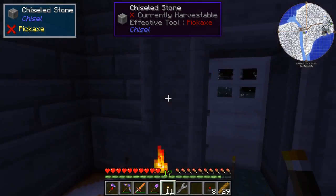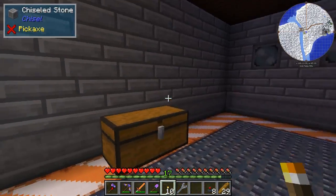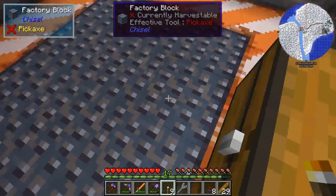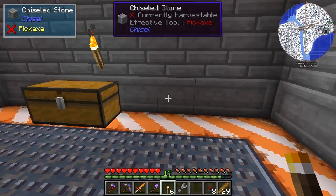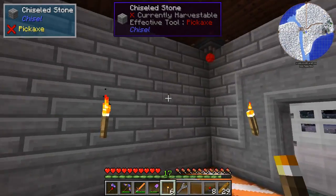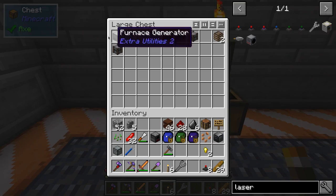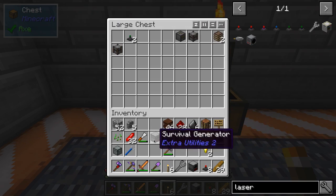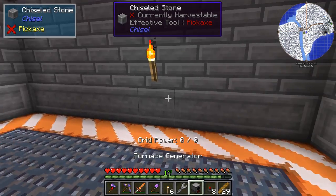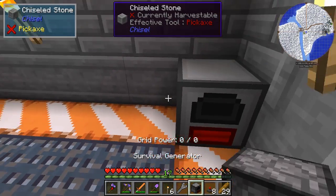I kind of like how the snow makes it harder to see, because it feels more realistic, and I think realistic is kind of awesome. So, here we are in the power plant. We have our furnace generator and our survival generator. Let's go ahead and just slap these suckers down and maybe even get them started.